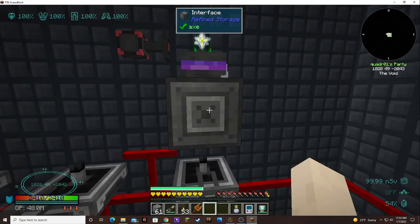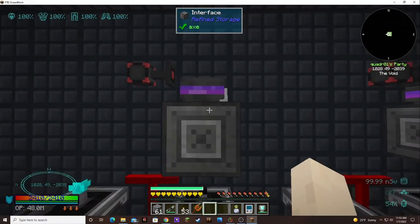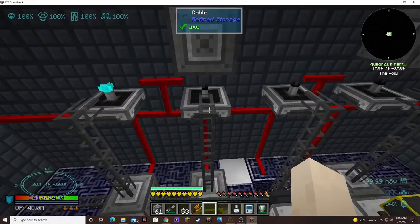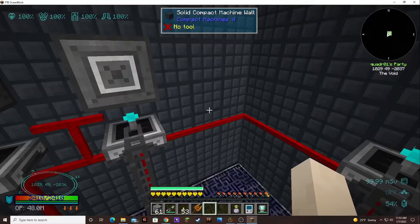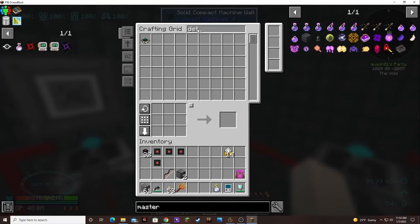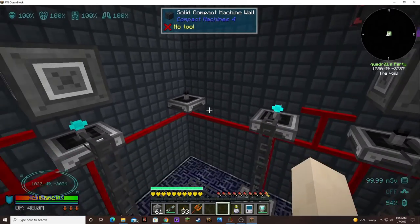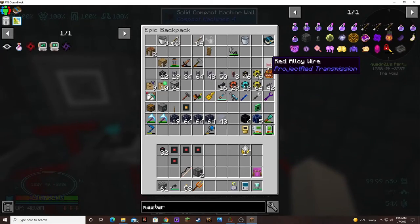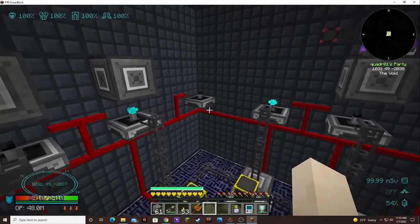I definitely want to add more of these. Like, this one takes two different essences, so I don't necessarily need it to be hooked up to this part. I can probably add another detector over in this corner. We need one view like that, and the interface.